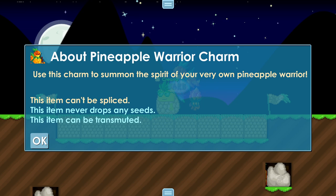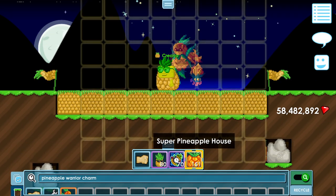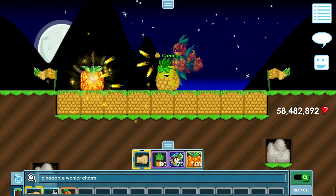Use this charm to summon the spirit of your very own pineapple warrior. It can be transmuted, and it's a neck item, so it's very useful for farming and building. I'd say this is one of the items you want to get.